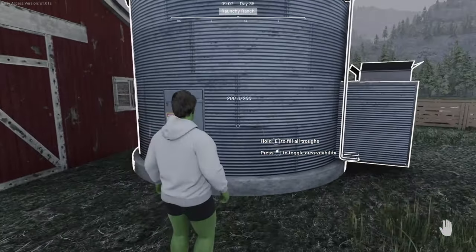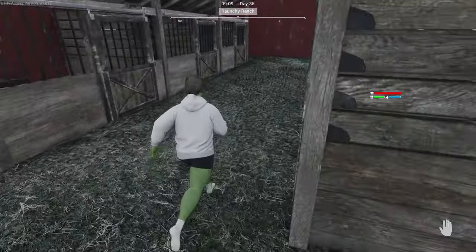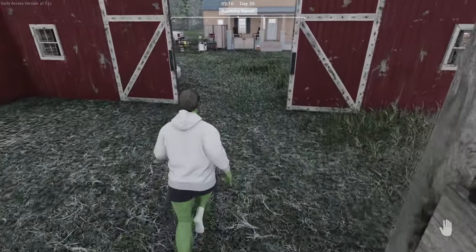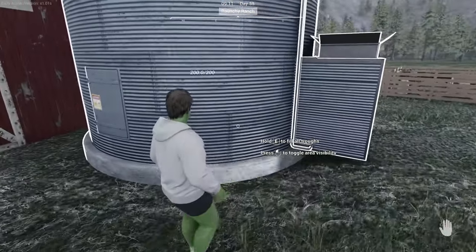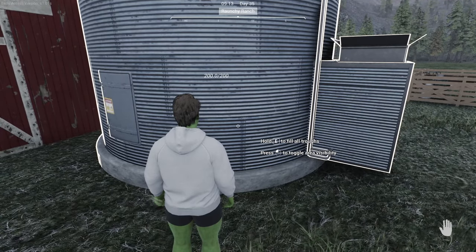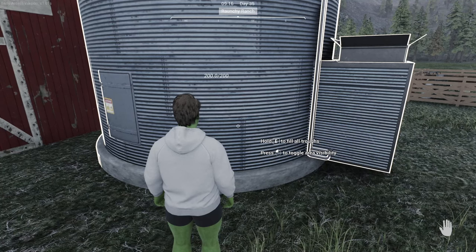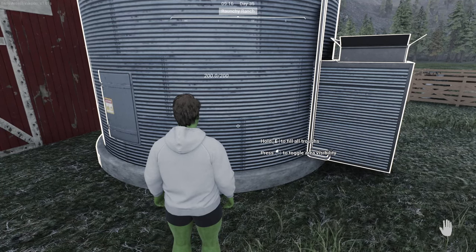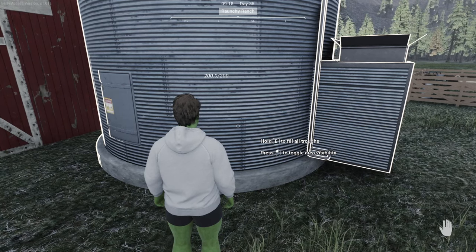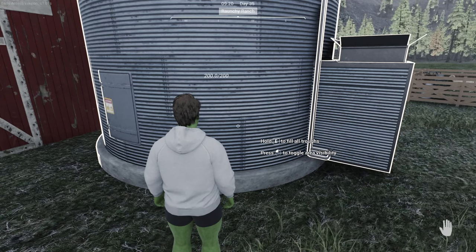Once you've got it built and put all the metal and concrete in, you're going to see it says 200. Don't worry about your troughs - there will possibly be some panic from players thinking the troughs are emptying and it says hold E to fill all of them, but nothing is happening. That's because this is automatic. When a trough empties - when all the animals near a trough empty it - the granary is going to automatically fill it back up. You don't have to do anything besides making sure there is always food in it.